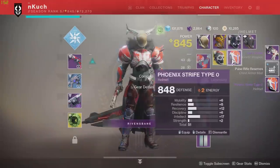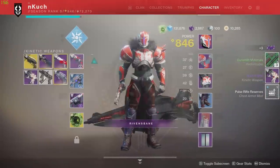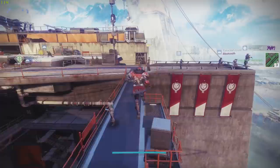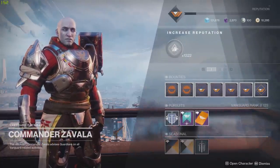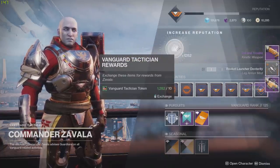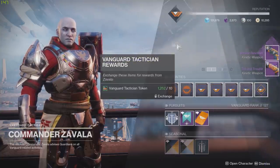Welcome back to another Destiny 2 video. Today I'm doing an exotic quest guide called Pain and Gain. This one really surprised me because I was thinking it would reward a brand new exotic, but it doesn't. What this quest gives you is the Risk Runner — it does drop as a powerful, so if you're looking to raid, maybe hold off until you're past the 900 soft cap. But it also rewards the Risk Runner catalyst, which is really amazing.